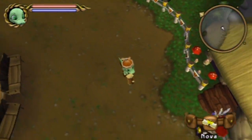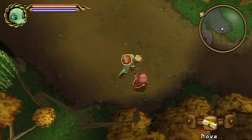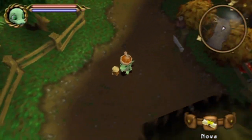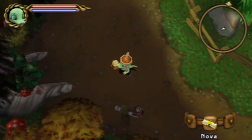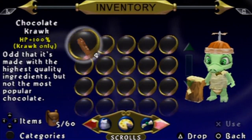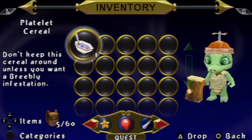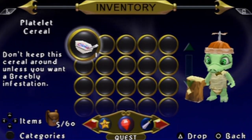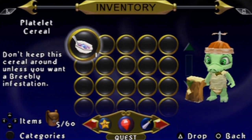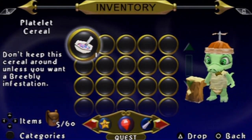Anyway, since we got that platelet cereal and kind of stole it from him, let's go ahead and head over here and exit out of the town and begin our adventure. You'll notice that little Briebly right there that you just saw. If you go into your inventory and move over here, you'll actually see a spot specifically for pet pet pet food — that's actually what they're called. Pet pets. No joke, that's what they're called. Anyway, you'll notice on the actual description of each one, it tells you what pet pet pet you need to attract it with.